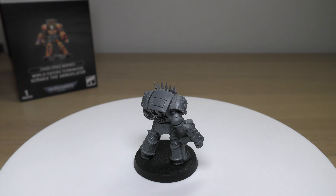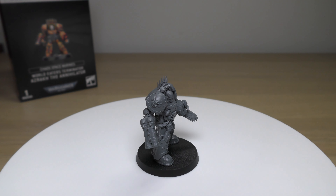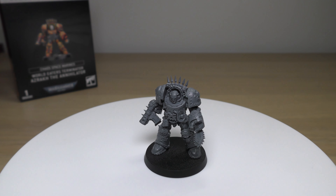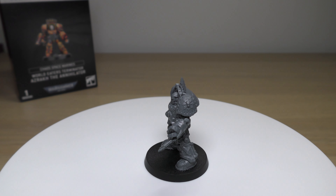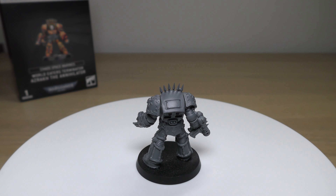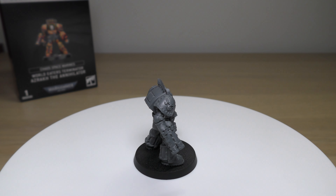Remember they've got Terminator armor, so they get a 5+ invulnerable save. The combi-bolter is 24 inch range, rapid fire 2, strength 4, AP 0, damage 1. They can have an accursed weapon: strength +1, AP -3, damage 1, and the bearer makes one additional attack with it each time it fights. One model's combi-bolter can be replaced with an accursed weapon; one model's accursed weapon can be replaced with a chain fist, but you can only get one chain fist per unit. They have abilities such as Let the Galaxy Burn, Malicious Volleys, and Warp Strike, with keywords including Chaos, Heretic Astartes, Traitorous Astartes, Chaos Undivided, Infantry, Core, Terminator. I do wonder whether World Eaters will get extra melee weapon options — chain axes for Terminators would be pretty cool.